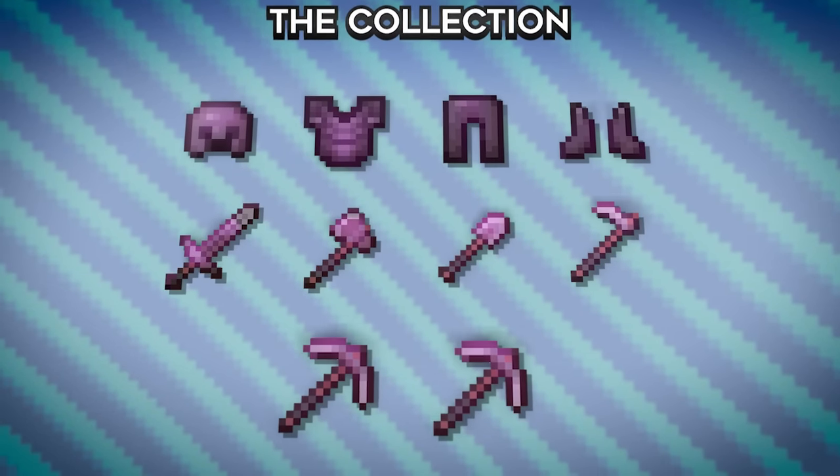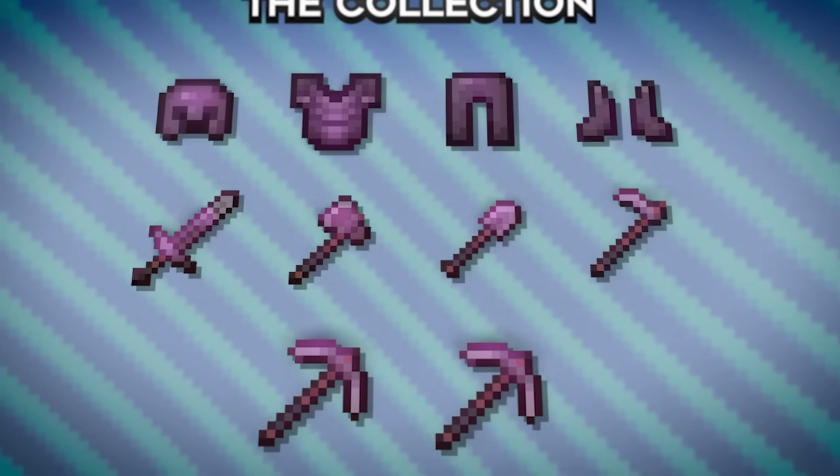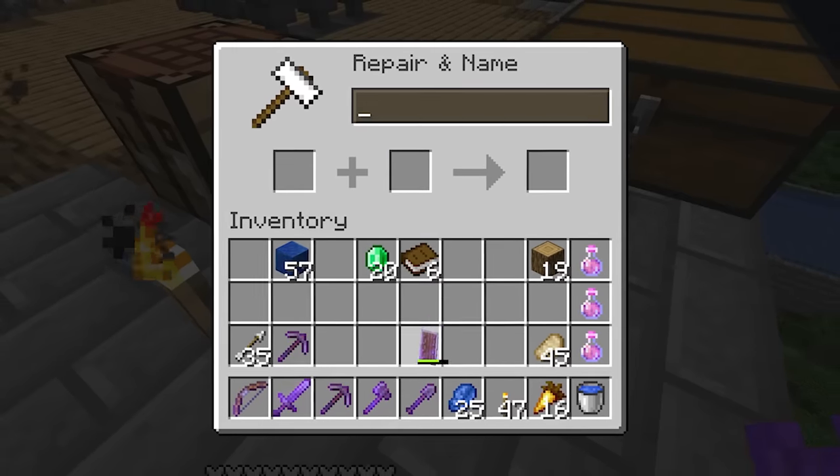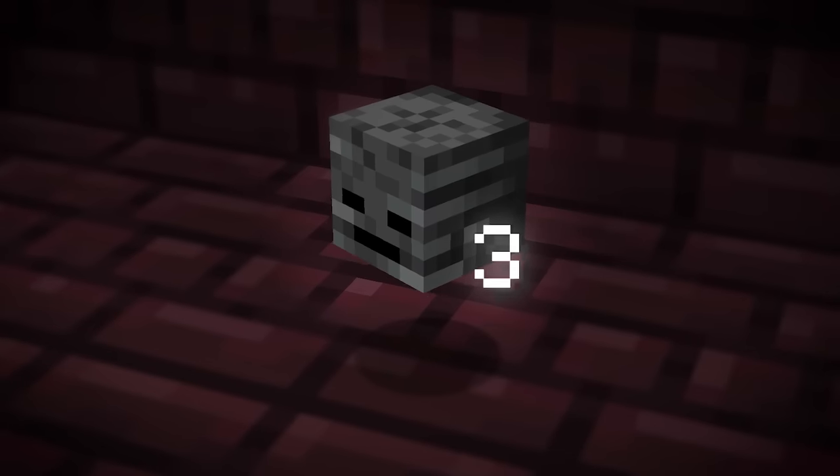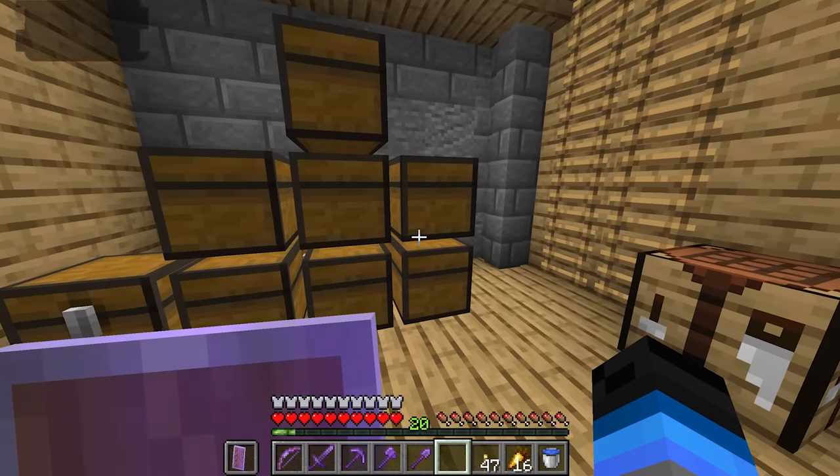I have finally completed my set of enchanted netherite equipment. I did also enchant my shield — I almost forgot. And now I'm heading back to the nether, because I need three wither skulls to spawn the wither. From memory, I'm pretty sure I have one already.